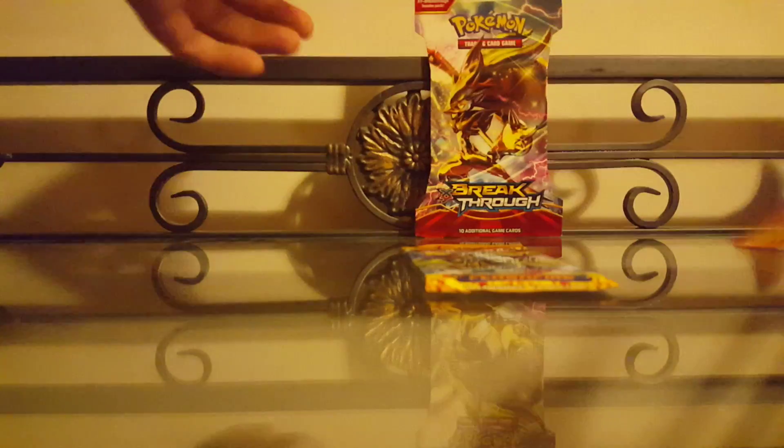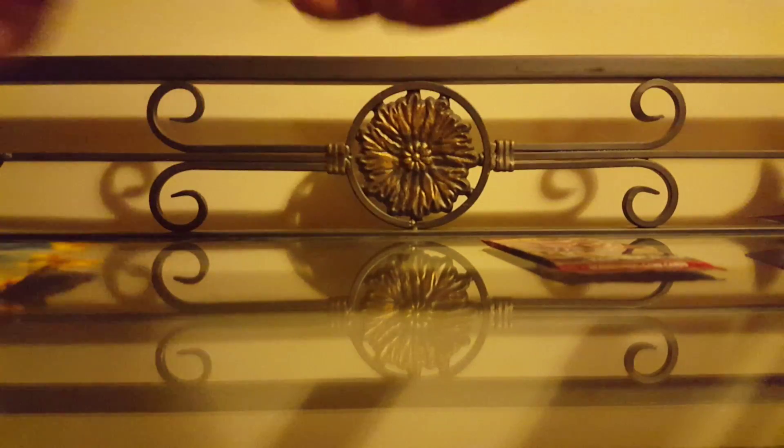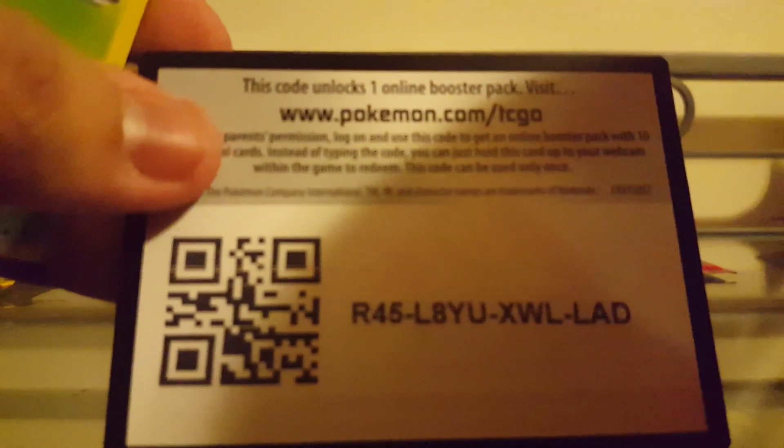We'll open it and then open this one just to get the pack out. Alright, we'll open the Mega Charizard X booster from the Flash Fire set. Here's the code card.